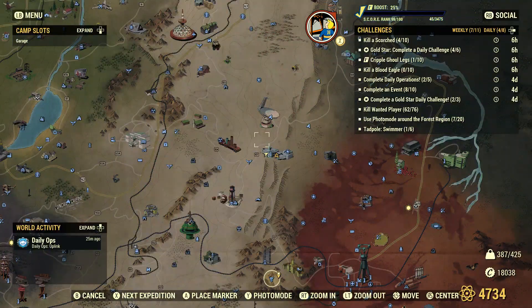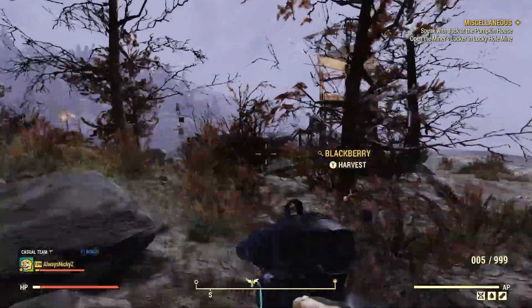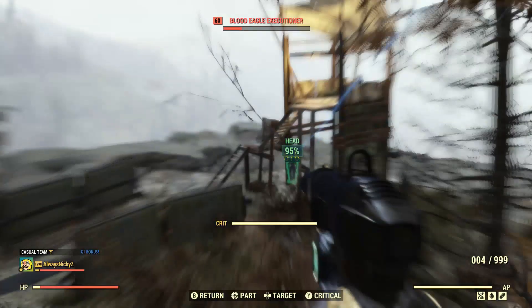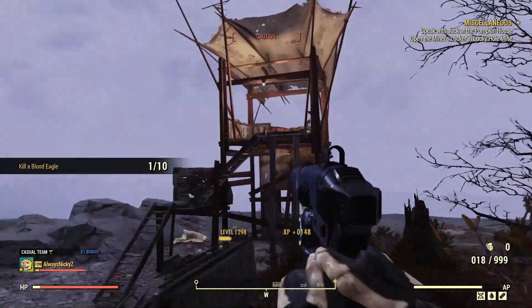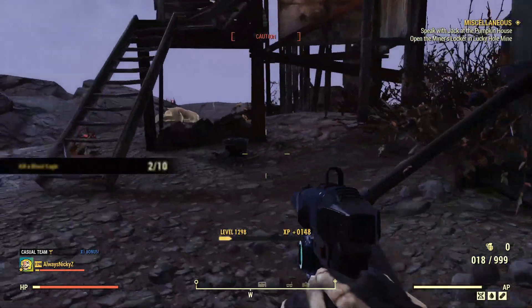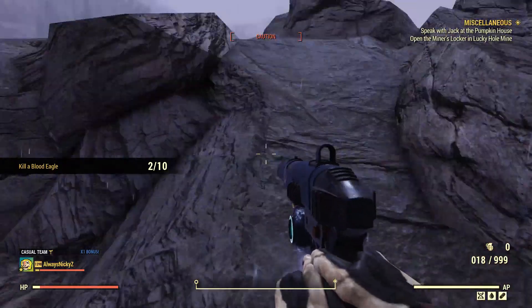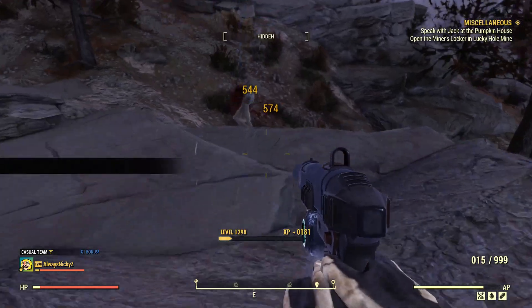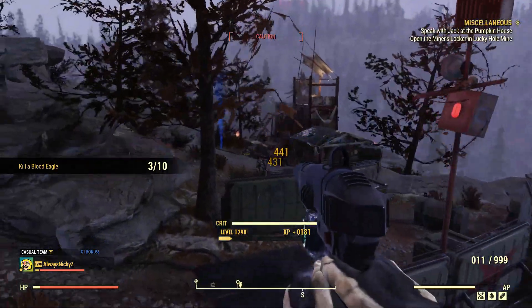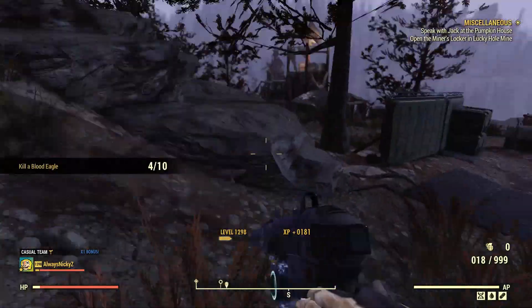Spawned down there — here we are to kill the Blood Eagles and Swan. This is where this thing is supposed to shine. Wow, he was dead in one bullet, I was expecting more. I guess that was pretty good, but they are just Blood Eagles — they're pretty squishy as it is, so it's whatever.